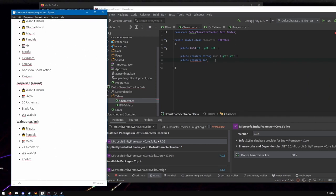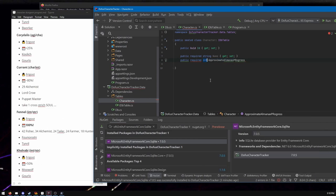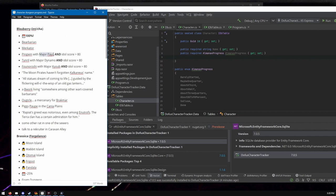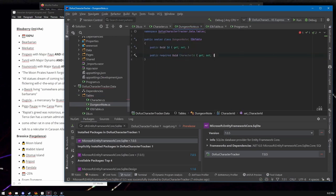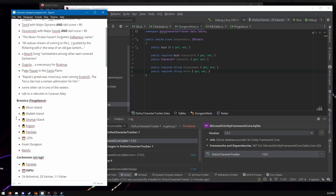Here it looks like I'm just making a character table. On the left you can see a markdown document — that's how I keep track of my characters before this tool. I do this because I play with one friend in particular, and we're always looking for who's on what dungeon, because there are a couple of quest lines that take you through a bunch of dungeons. There are also these daily things — you can see that calendar icon where it says 100% for Blueberry and about 25% for Brassica.